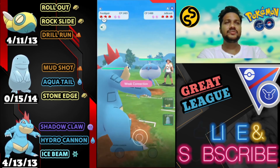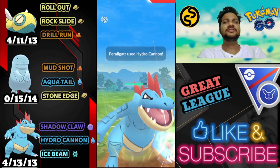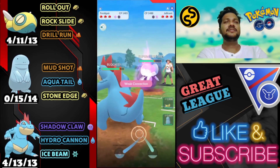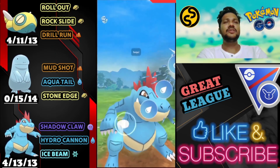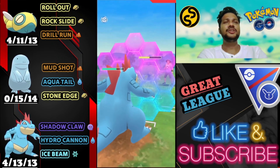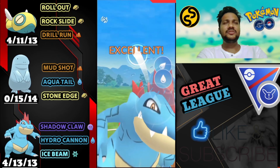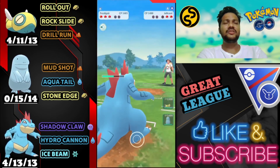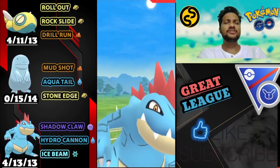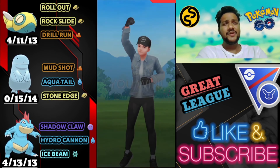Feraligatr versus Jellicent. I'll hold but because of Shadow Ball — let's go for the Hydro Cannon. Feraligatr's Hydro Cannon does damage even against Water type Pokemon. He goes for Shadow Ball so not gonna take any risk. Let's go for another Hydro Cannon. He's gonna use shield here. He just survived with the Shadow Ball. We got the lead advantage. He just brings Lucario — let's go for another Hydro Cannon and Lucario is surviving on one HP. It's a one shot. He's got Stunfisk Galarian — another GG for us, opponent surrenders. Moving on to next battle!